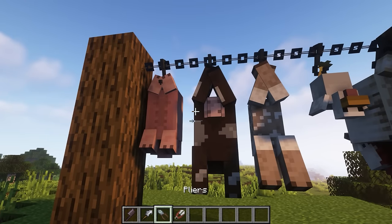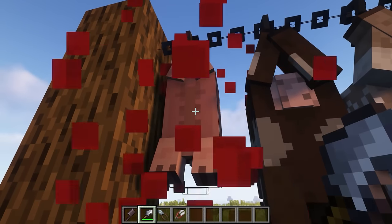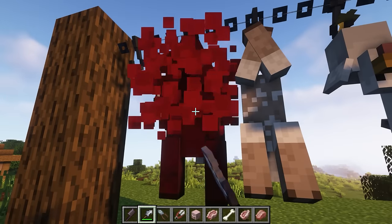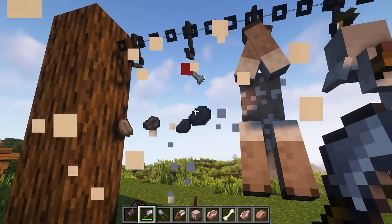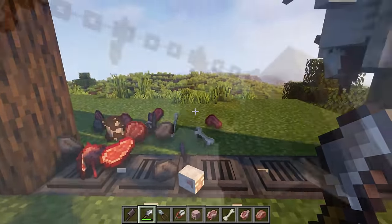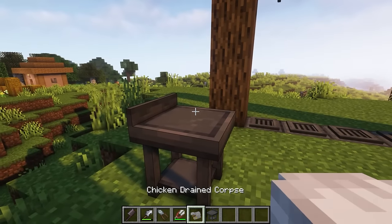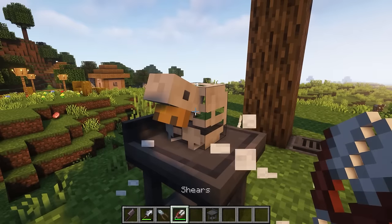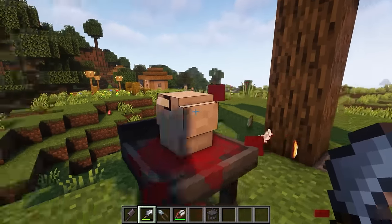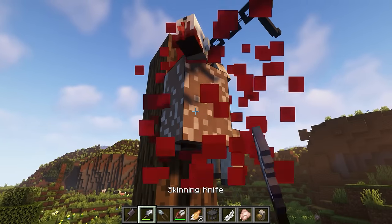Next, you will need to use a butcher knife, skinning knife, pliers, or scissors, depending on the animal from which you remove the flesh. A simple skinning knife will do the trick for pigs, cows, and sheep. Chickens are a little more unique because you will have to put their bodies on the butcher table to obtain flesh — cut the fur first using scissors, then butcher the meat with a skinning knife. The butcher table is not necessary for goats; they can be processed immediately after hanging.